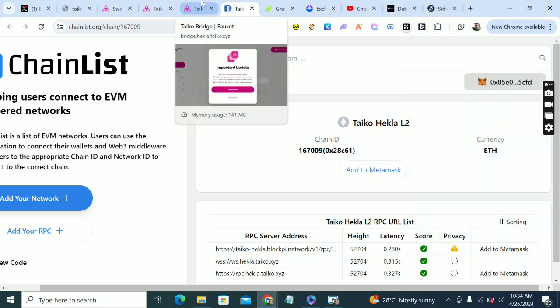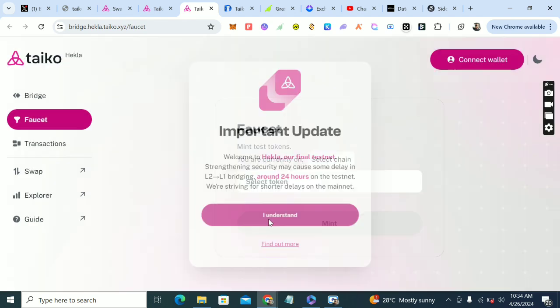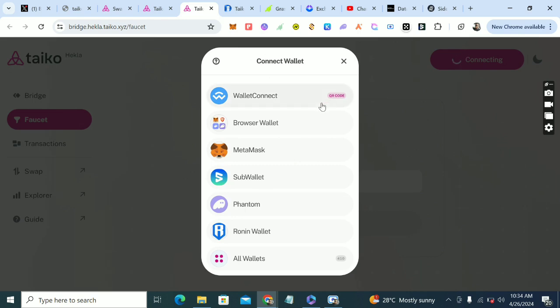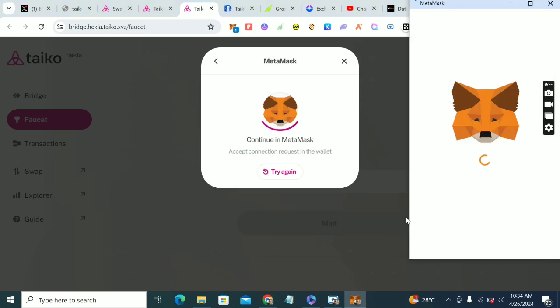The next thing is you click on bridge.heckla.taikio. Read through, click 'I understand', then connect your wallet. I'm going to put the link in the comment section.